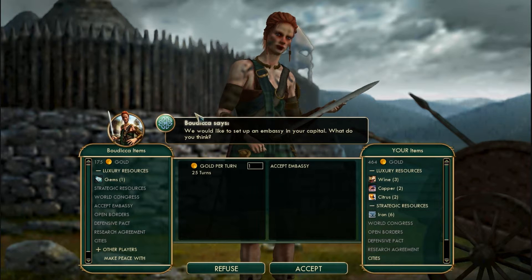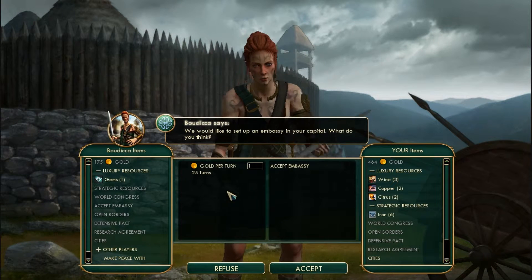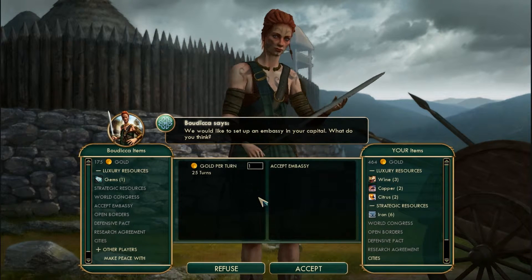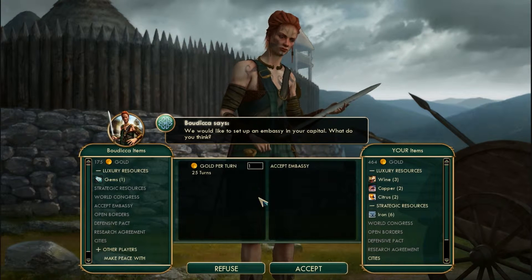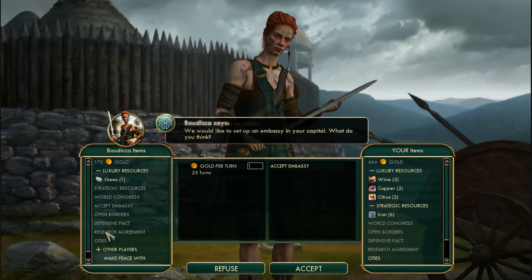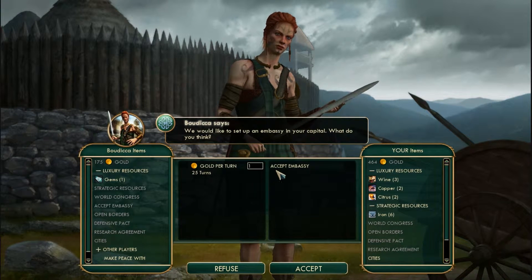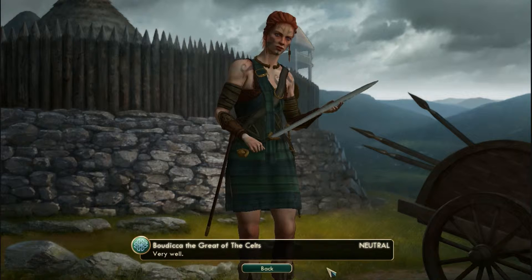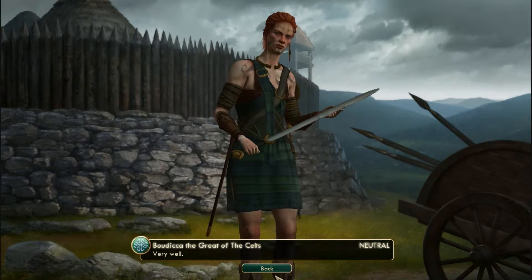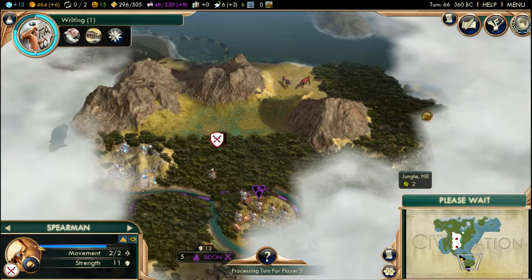She says 'We'd like to establish an embassy in your capital — what do you think?' I said yes. Wait — 'one gold per turn for an embassy?' I accept. Well, that's nice.